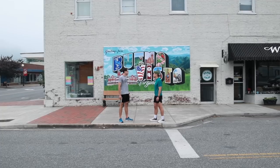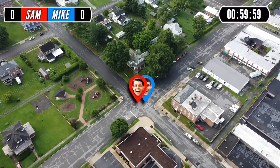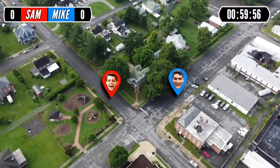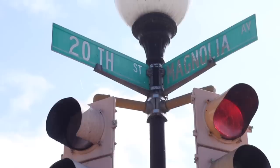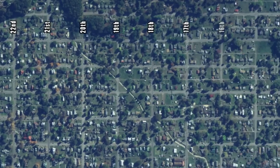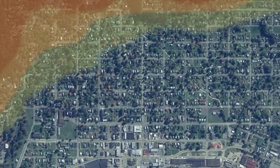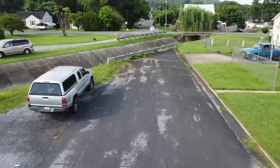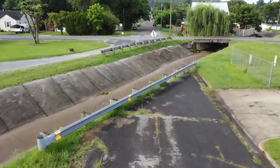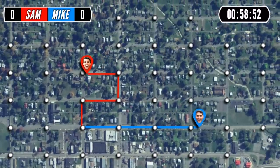Mike and I performed the customary Dots and Boxes handshake — a gentleman's agreement — and then the hour began. We both started from the same intersection towards the center of the board. All the main streets are named after trees, while all the cross streets are numbered. As you might have guessed from the mountains in the background, it gets significantly hillier the closer you get to the top of the grid. There's also a little culvert that runs diagonally through town — we're allowed to cross it to complete a box, but it's not the most energy-efficient route. I knew the first few minutes were going to be crucial, so I went pretty hard right out of the gates.